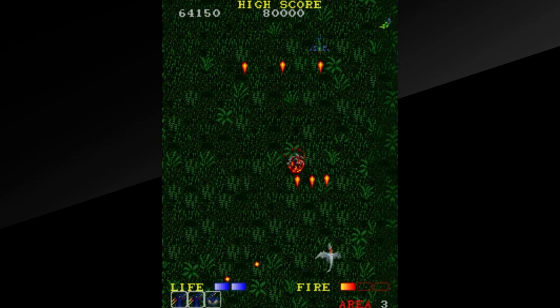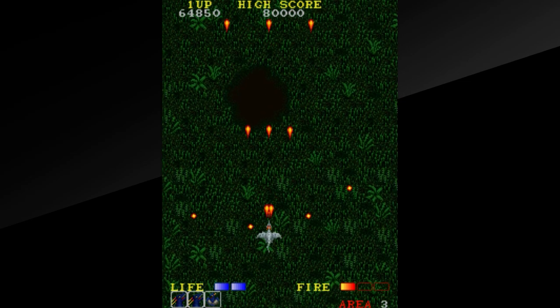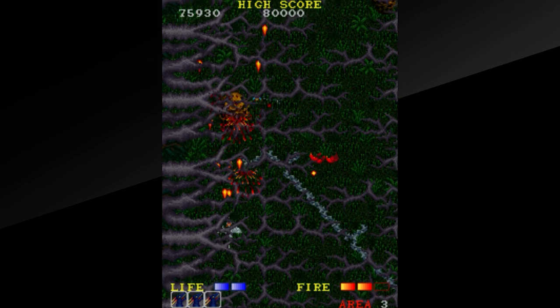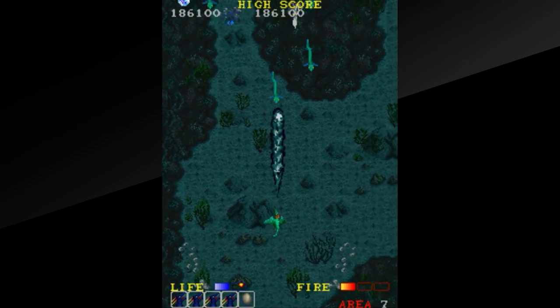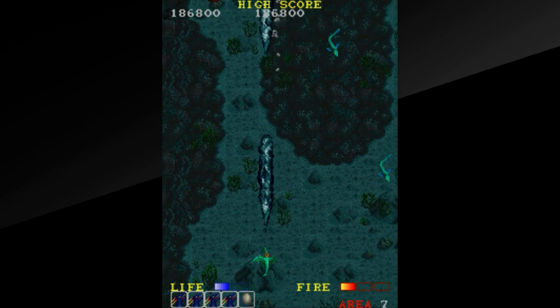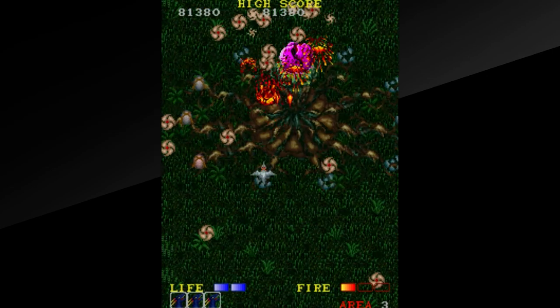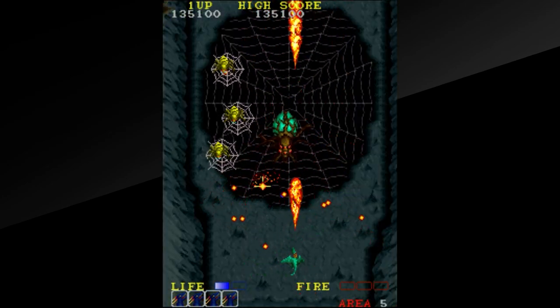I won't cover all the enemy types because there are far too many, but we face dragonflies, butterflies, fish, plants, dinosaurs, dinosaur skulls, spirits, bees and beehives, sea creatures, tusked mammals, statues, scorpions, bats — the list is almost endless. Some of the bosses we face are a large wingless dragon, a phoenix, a giant flower, a bone dragon, a spider, and others before our showdown with Zawel.